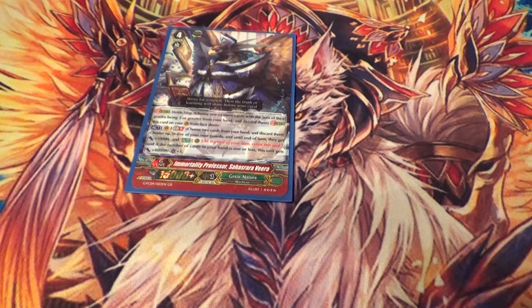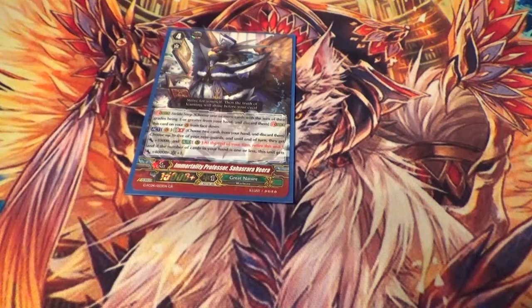This is the GB8 for Great Nature — it's actually a GR. His skill is Act, GB8: you discard two cards, choose up to five of your rear guards, they get plus 10K, and at the end of the turn they die. If you have one or less cards in your hand after doing that, he gets plus 40K and a crit. What's important to note is that this effect is not once per turn, so the bigger your hand is the bigger your field's gonna get. My record so far is I think 131K center column. It's a very good GB8 — typically you'll be able to finish by Mana Garm, but this is an option to kill and it's super fun.